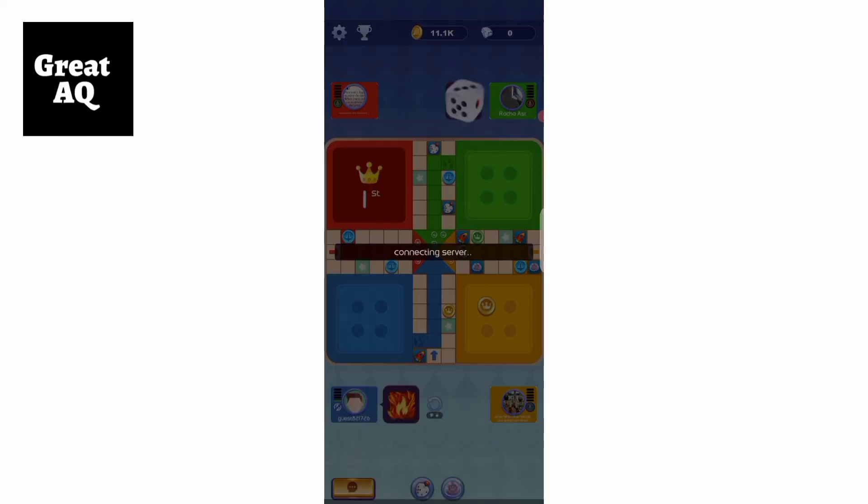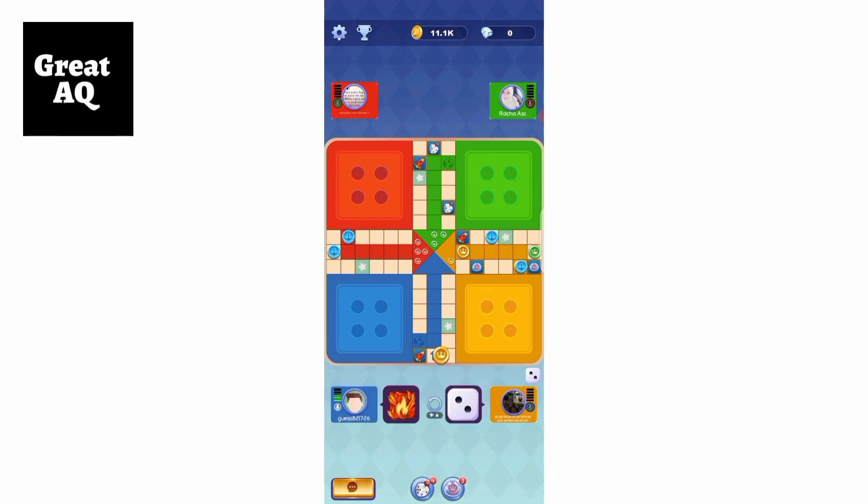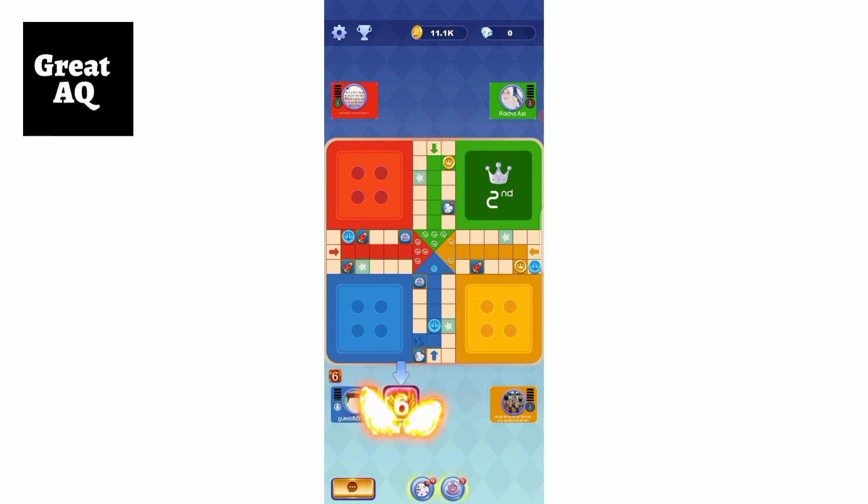As you can see, red has gone into first place. Green has only one piece left — I need to kill that piece otherwise green will get second position. I need to move strategically, but it was of no value as a power-up helped the green piece go directly into its base. Green came second, and now only blue — which is me — and yellow are left.